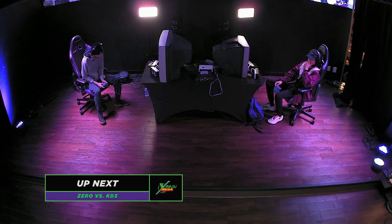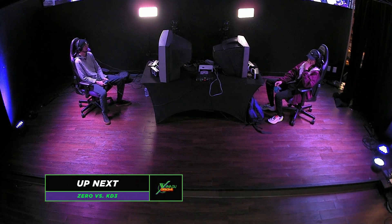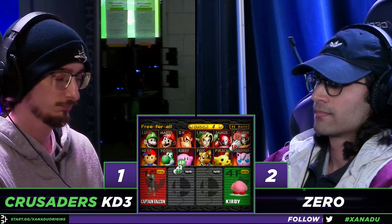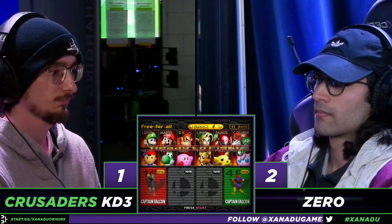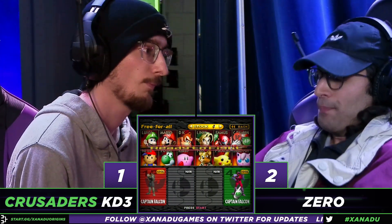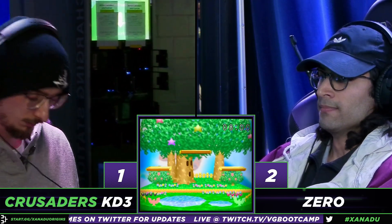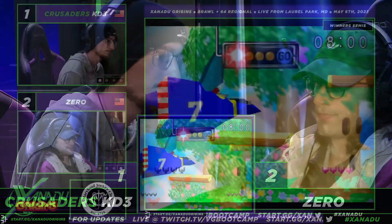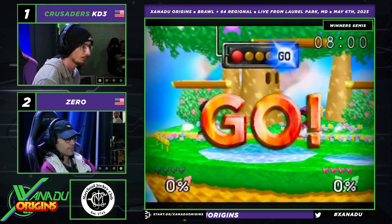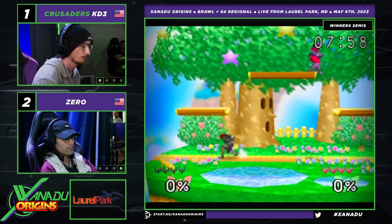You never want to be double jumping aggressively — I can't think of many situations where that makes sense. KD3 wins and sticks with Falcon, and Zero has to decide whether he wants to counterpick KD3's Falcon with Kirby — play the reverse of the matchup he just won. He chooses not to. He chooses to stick with Falcon.